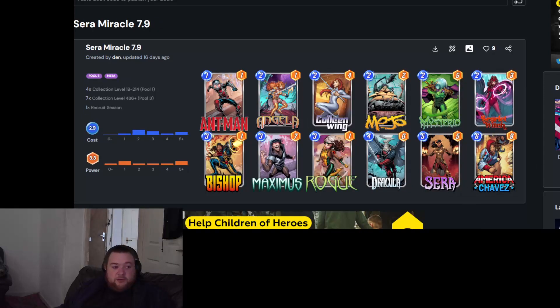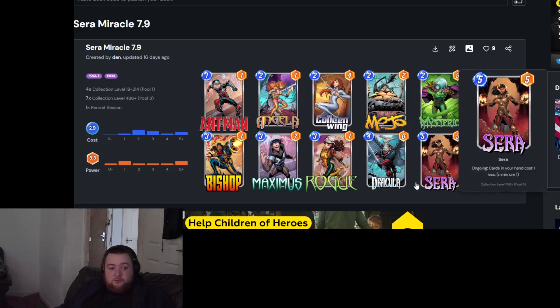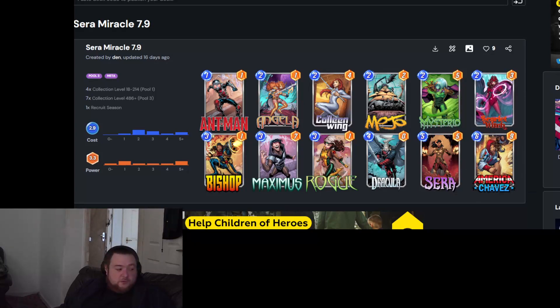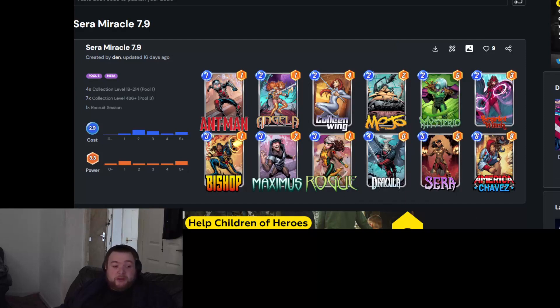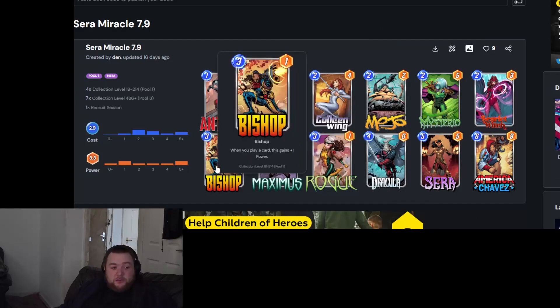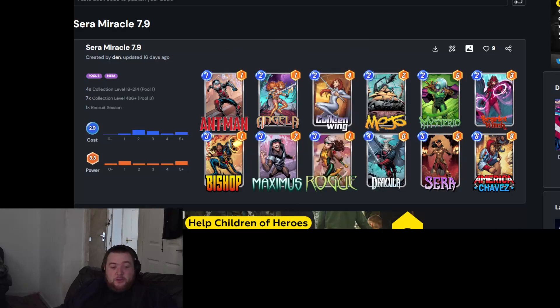Finally, deck five is the Sera deck. The idea is to get Sera down on turn five and then have a powerful turn six — you reduce all these cards and just pop off. You have cards you can play down early like Angela and Bishop, then on turn five you get Sera down, on six all these are reduced, and you can have huge swing turns. It's extremely flexible.